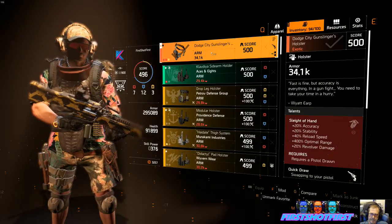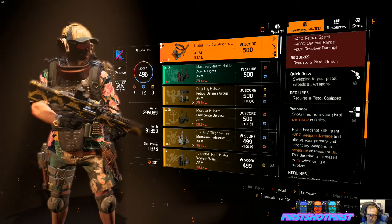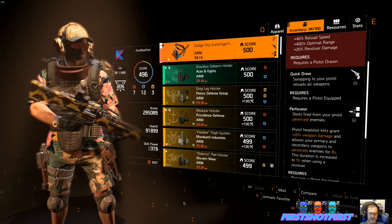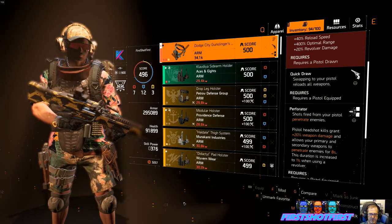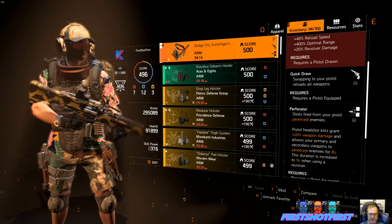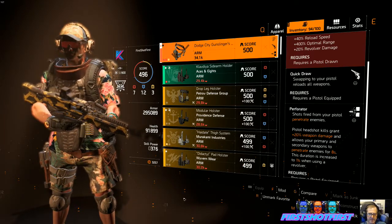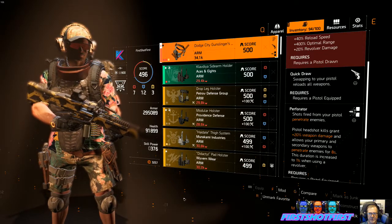The Dodge City holster has the Quick Draw talent — swapping to your pistol reloads all weapons. I just hit the number 3 key on my keyboard to grab my pistol, which reloads the LMG, then switch back to the LMG by hitting number 1. It takes a second or two, but I have a fully loaded LMG — versus the really long time it takes to just reload the LMG normally.